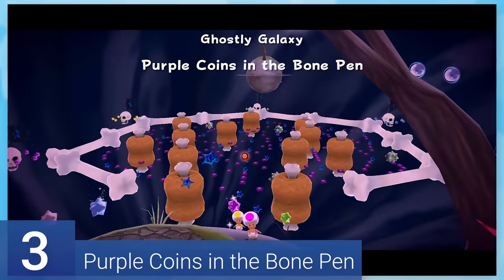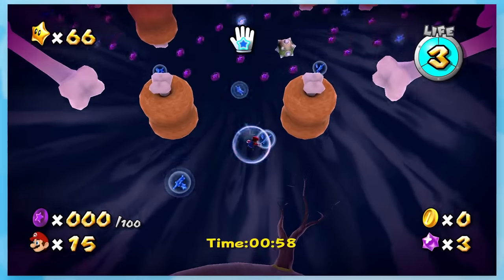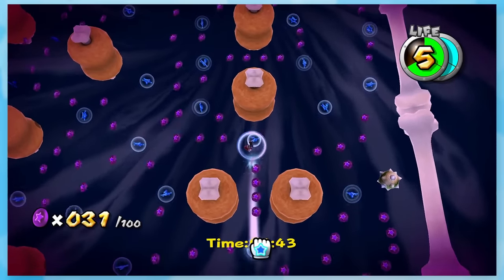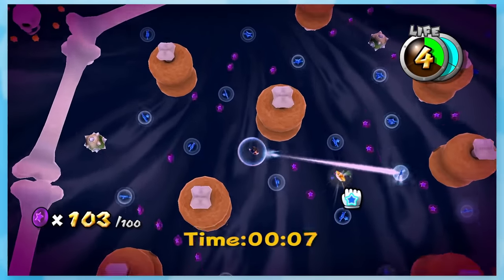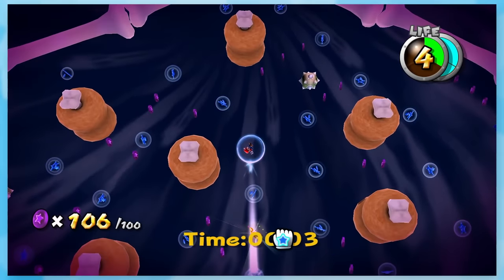3: Purple Coins in the Bone Pen. I used to think this was the hardest star in the game, and while I don't agree with that take anymore, it's still a tough one. You have one minute to get 100 purple coins, and you need to book it to get that many in such a short time period. You can make a couple small mistakes, but not more than that. What I hate is that the timer still runs when the star is out in the open, so you have to pray that you're close to it and have enough time left.